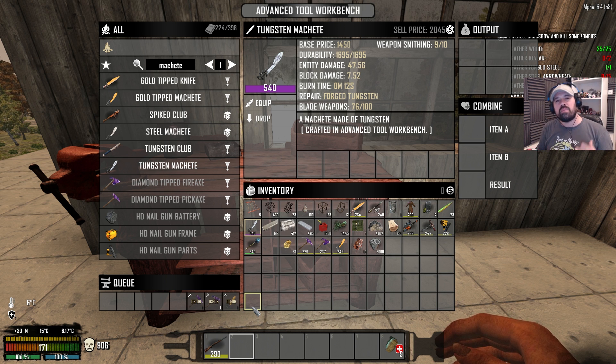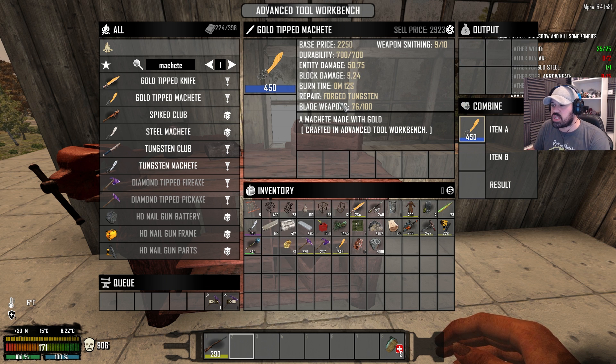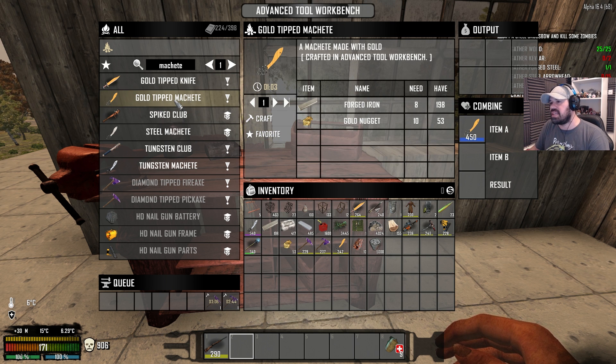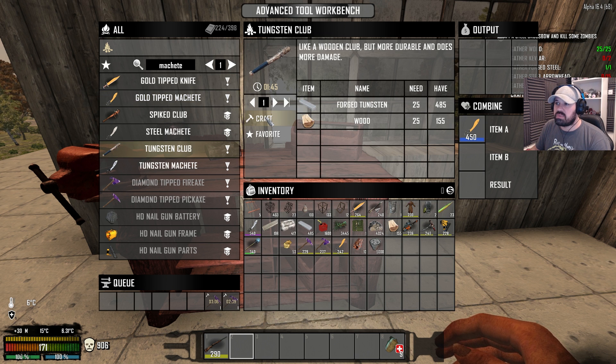Oh, it already merged! Anyway — look at the strength of that, it's amazing, and the durability is 1,695. This is popping in now. After this I'll leave the episode here — I hope you're enjoying these episodes. They're more about doing what we want rather than strict progression, though we still have a bit to do. Oh my lord — look at that: this one does 50 damage by itself, which is more than the 540 tungsten. Why is gold stronger than tungsten or diamond? Is that a bug?